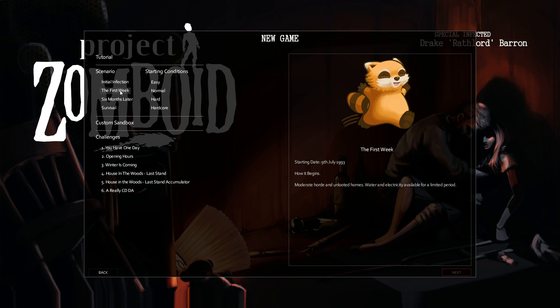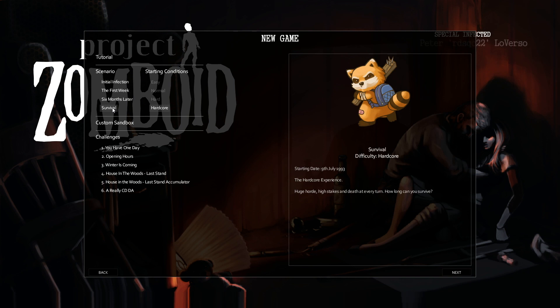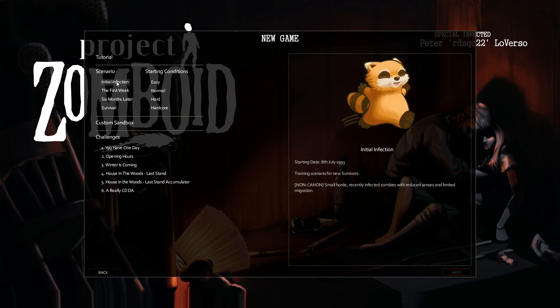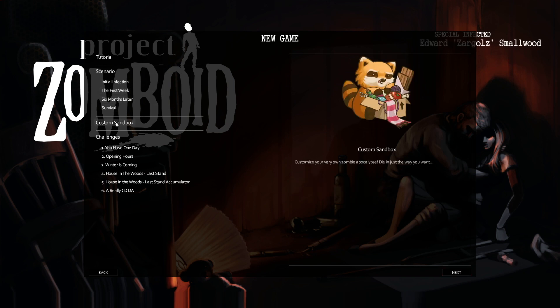Then we have The First Week — 'How It Begins' — moderate horde and unlooted homes, water and electricity available for a limited period. Then we've got Six Months Later — 'How It Ends' — large horde, ransacked homes and overgrown game world, water and electricity shut off. And then Survival, which is the hardcore mode — 'The Hardcore Experience,' July 9th '93. Same as the first week but on hardcore settings: a huge horde, high stakes, and death around every turn. How long can you survive? And we've got custom sandbox options and all the challenges listed on this main page as well — everything looks to be super accessible.